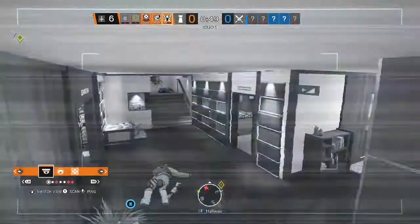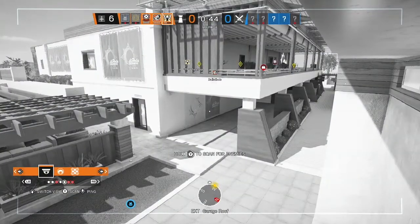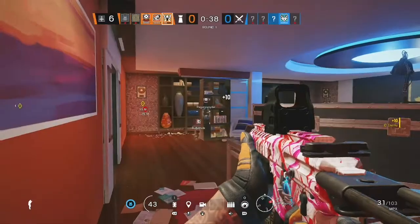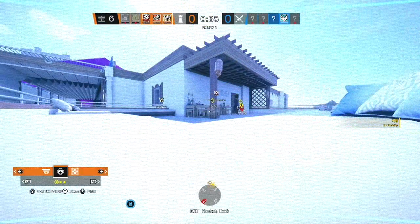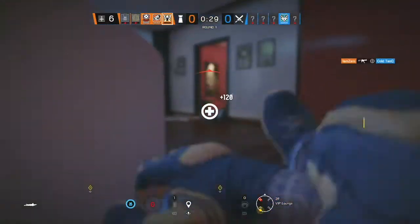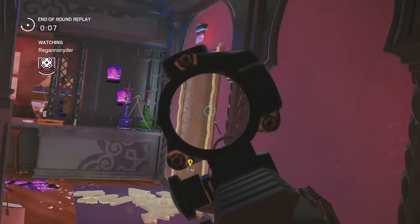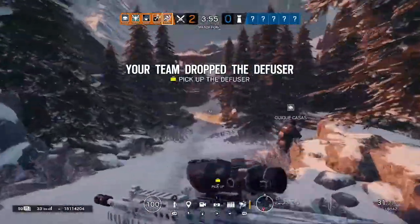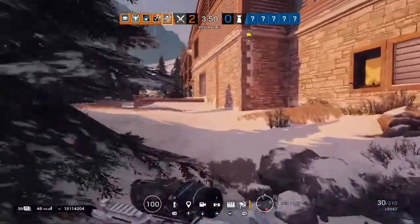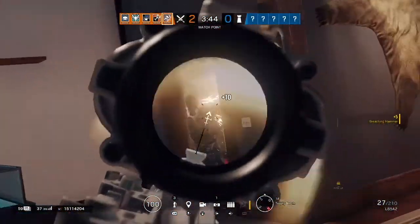Another option is just getting a 5-stack. I have a group of friends — there are 5 of us, but 2 are not that good and another one just messes around too much. So it's mainly me and Shiesty carrying. What we did was find a new stack — 2 new people to replace our weaker friends when we played our 10 placements. They carried their weight because they're also previous diamonds or previous high plats. So the two main options are a 5-man stack or boosting — it's up to you.